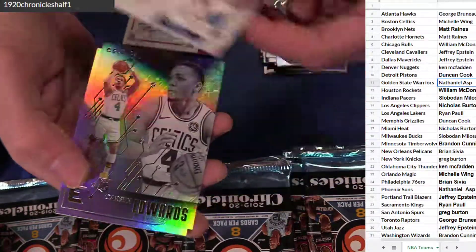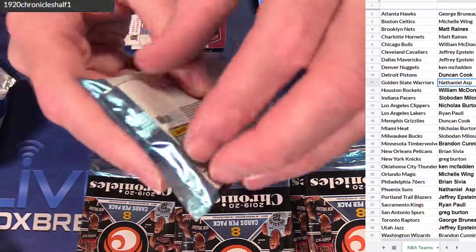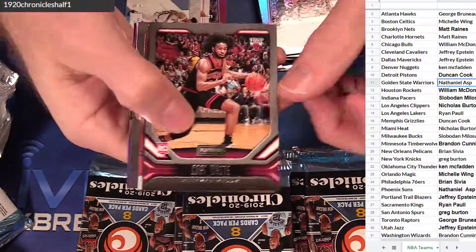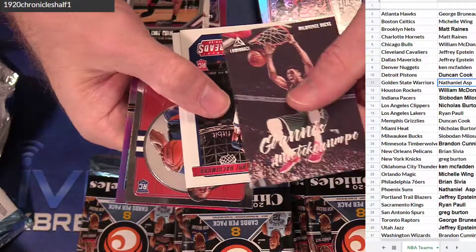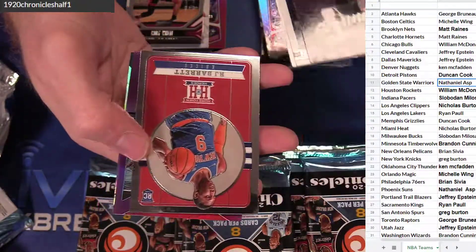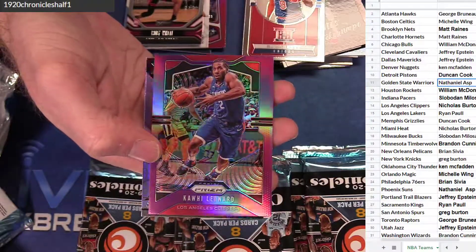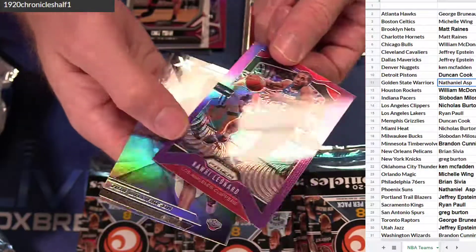Duncan. Nice — Edwards and Cam Reddish. Toby White Playbook. Giannis. Hachi. George. Got a Gobert hometown. Whoa! And a purple Kawhi. Nice. 49 on that one. Dang.